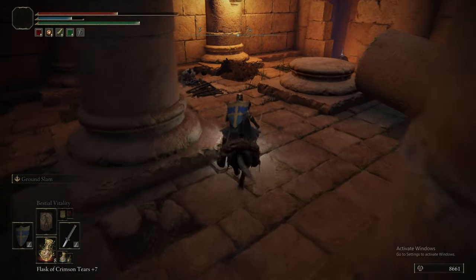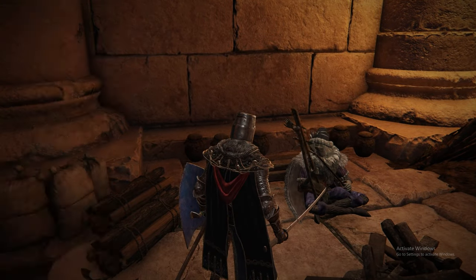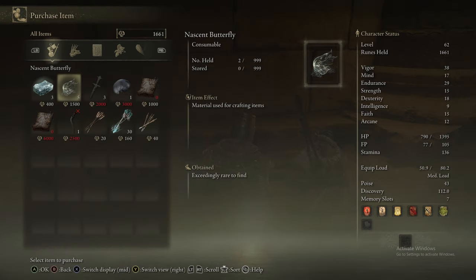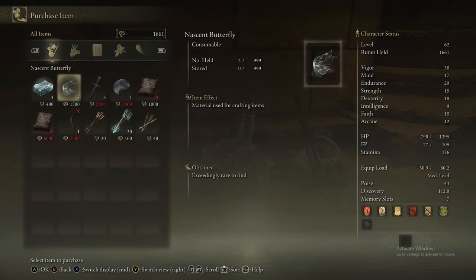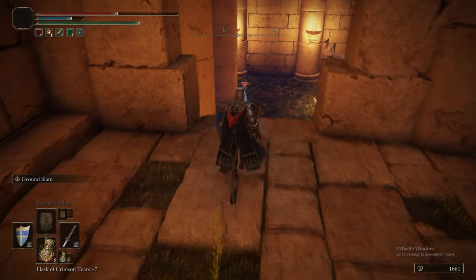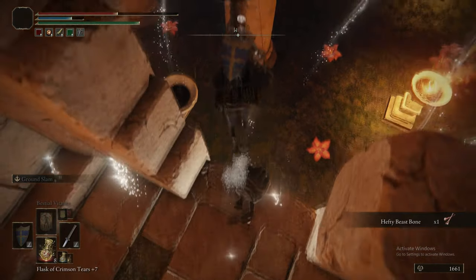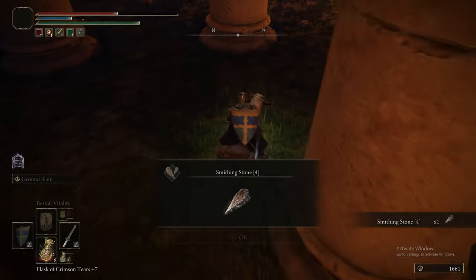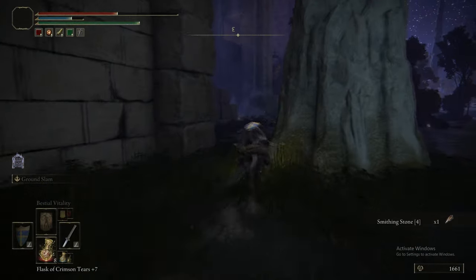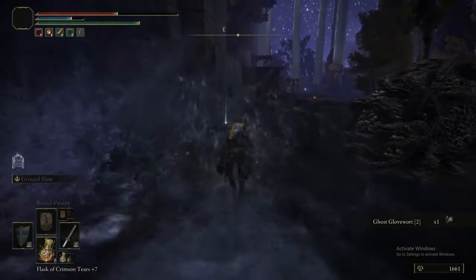That music signifies that there is a merchant nearby. This one has a couple of decent items — some cookbooks, Larval Tear, Stonesword Keys. Worth visiting. There are some materials here just to craft items. Remember, you can kill the merchants and they'll drop their bell bearing. You can take that bell bearing to the Twin Maiden Husks and then the Twin Maiden Husks will sell the merchant's items. We also picked up a Smithing Stone 4, which is very good.